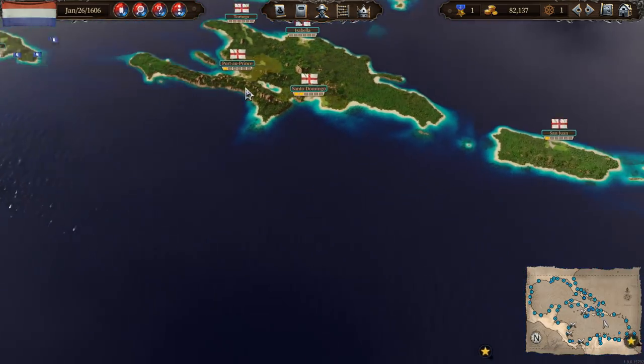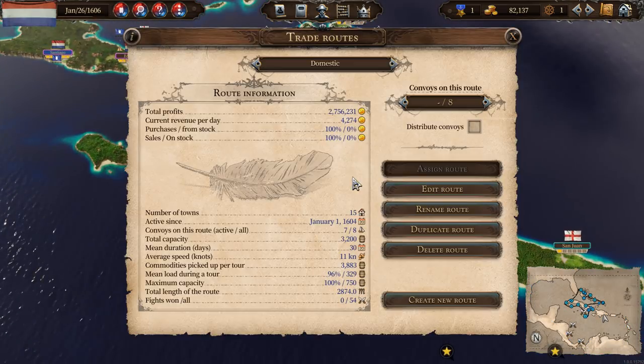I have changed the English route quite substantially. The English local domestic route as well - the English route now used to be a line going down here and then back. I've taken Georgetown out and changed it into a circle, which I think will make it a little bit more effective. Currently we've got one convoy on there doing like 138, which is kind of rubbish. It goes through Port Royal and Santiago, which is potentially bringing stuff into our two most important ports, which is a good thing.